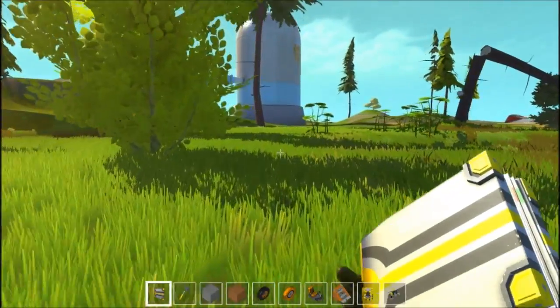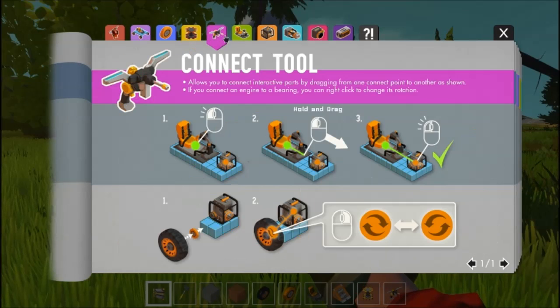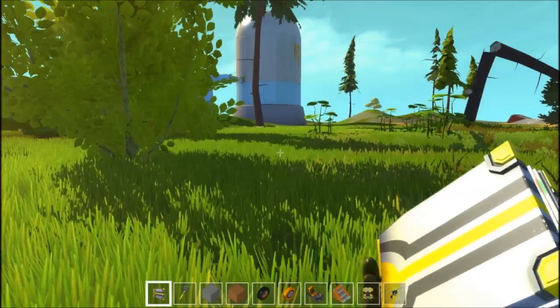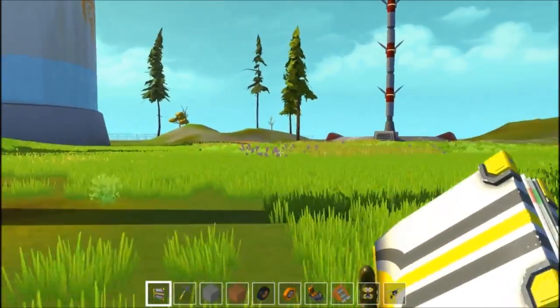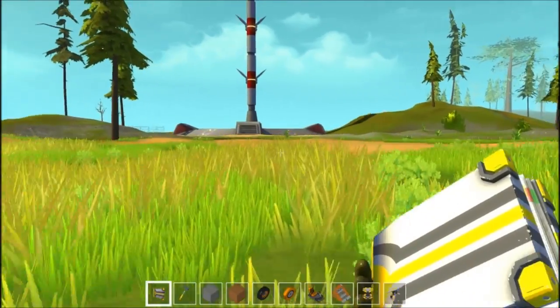Usually what you do is you look through this guide here, and there's a guide on how to build cars, how to use the engines, rocket thrusters, triggers, controllers, and stuff like that. So I'm actually just going to go over here to this little launchpad thing and we're going to start building our first creations.